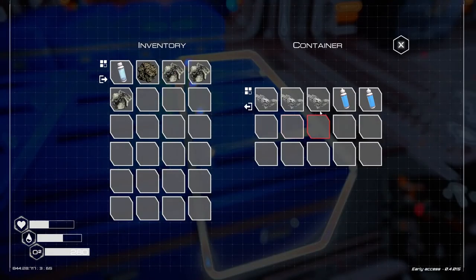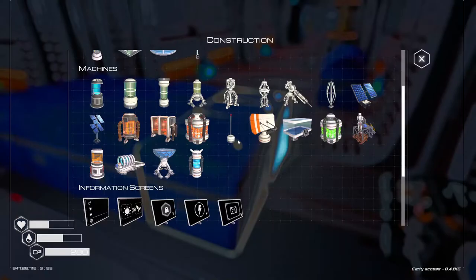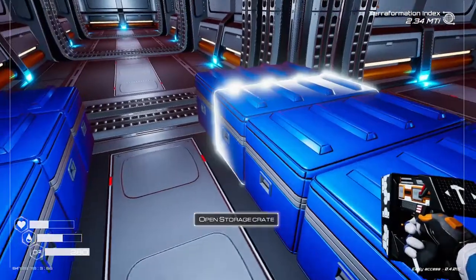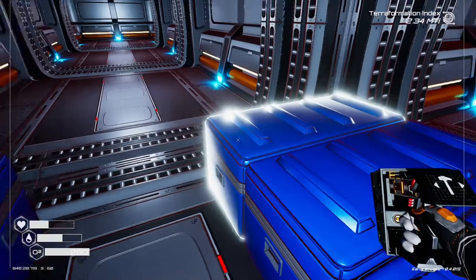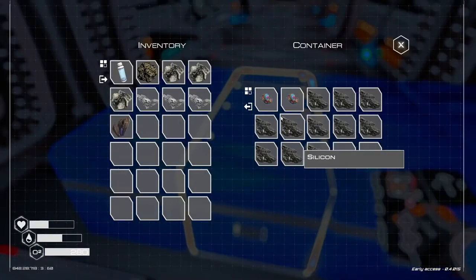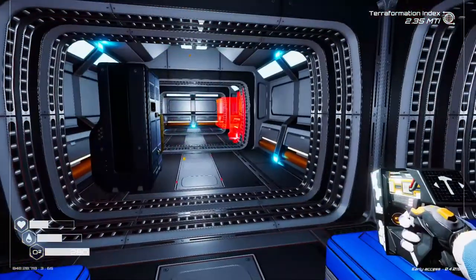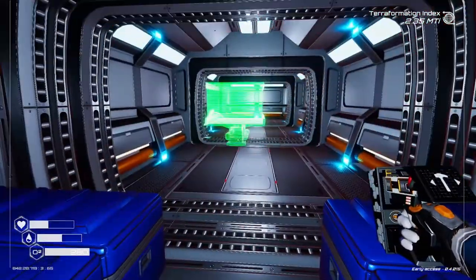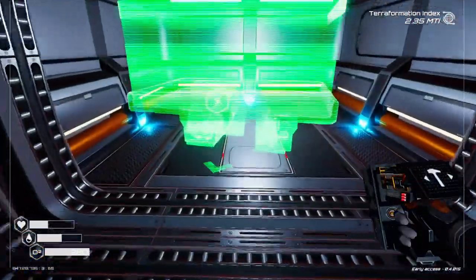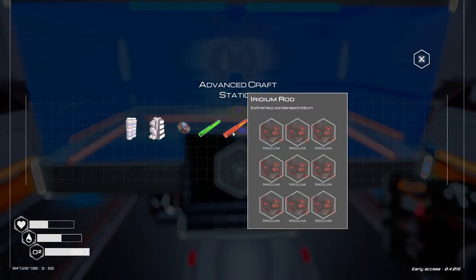So now we should actually be able to — as soon as I find everything — go ahead and make this crafting station. I just need magnesium and silicone. I'm still waiting to find the blueprint to upgrade this to get the large different quarters, so for the time being I'm just going to stick this right over here, because I don't actually have the door over here. And now I can go ahead and make the iridium rods.